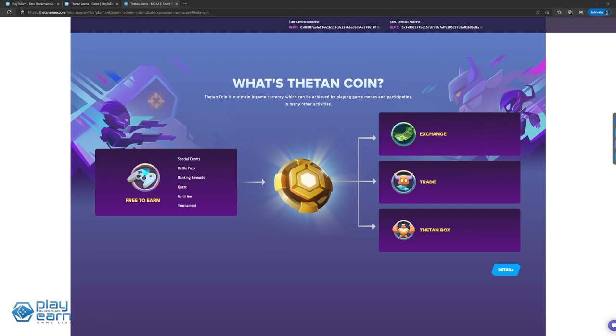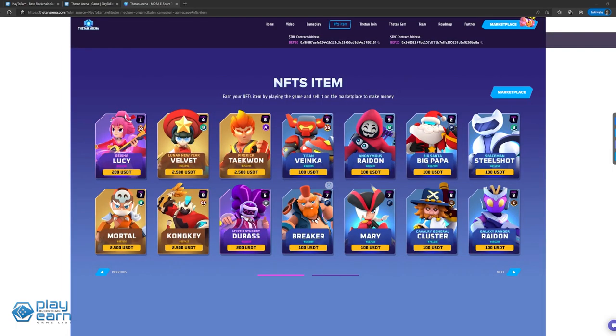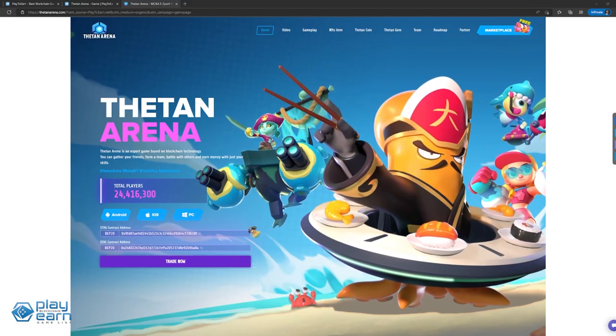By playing the game, you can earn Thetan Coin, the main currency, which can be used to trade on exchanges or buy Thetan boxes in-game. Thetan Gem is the governance token used for staking and governance, earned in tournaments, special events, and marketplace sales. Players can also earn NFT items while playing which they can sell on the marketplace. The game also has a Hero Rental feature where players can rent out their extra hero NFTs to others who want to play for free. Owners can set their heroes up for rent on the marketplace and renters spend THC for the hero's temporary ownership. This is where the potential passive income is. The game is live now.